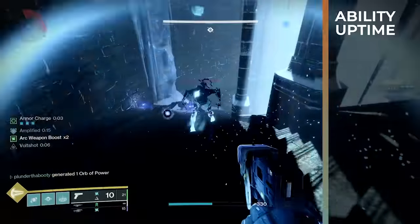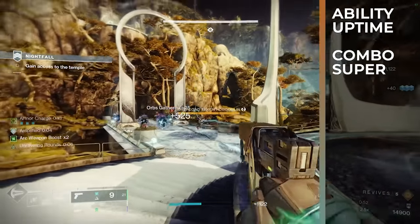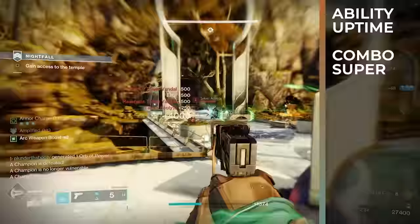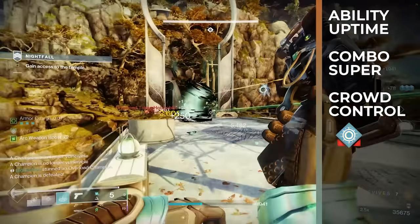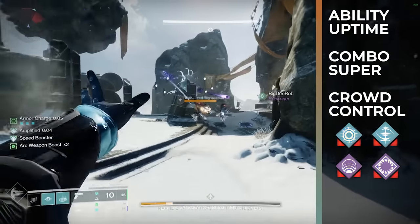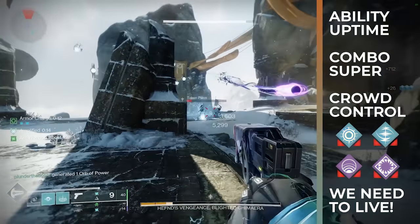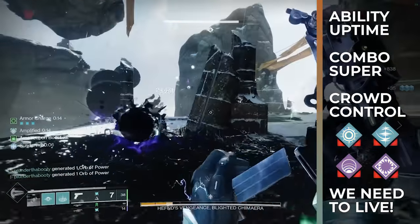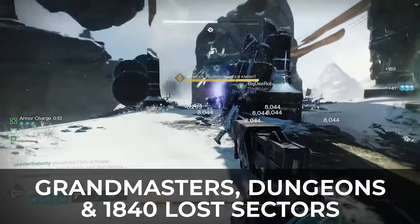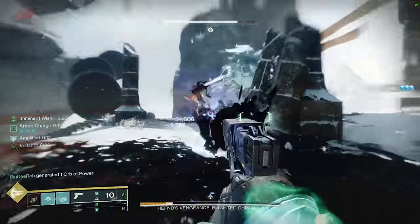We want high uptime on abilities, especially grenades — they're still the best way to handle many enemies at once. We also want a super that hits hard but can also be used for waves of enemies if need be, and we want to cycle back to that super as quickly as possible by chaining orbs of power. We want multiple sources of crowd control: blinding and jolt on arc, or unravel and suspend on strand, or volatile and weaken with a void soul on void. We want survivability — damage reduction and healing from as many sources as possible without giving up any other pieces. When we combine all of that, we get a build like I'm showcasing today, which I've tested in multiple grandmasters, dungeons, and 1840 lost sectors. I truly believe it's one of the best overall builds in the game for you and your entire fireteam.